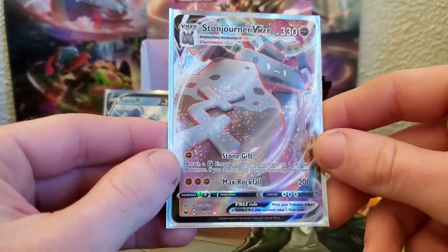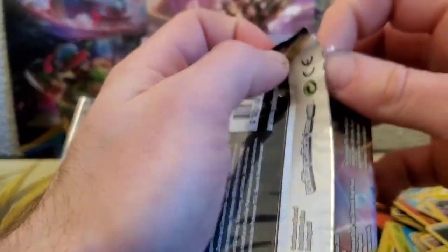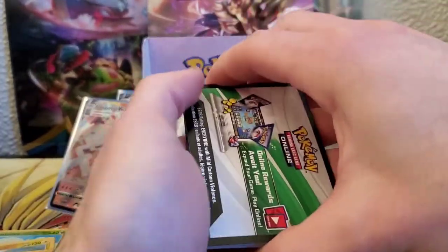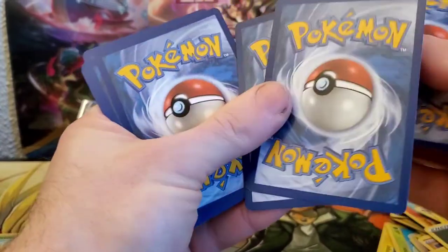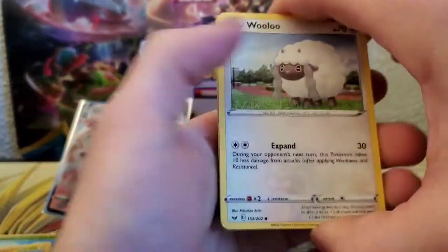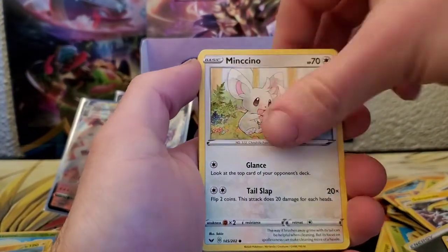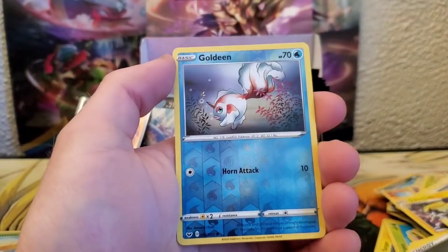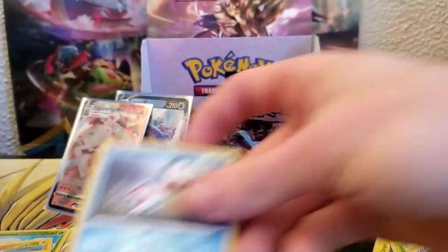Very nice, awesome pull — I will take that! Next pack: Wooloo, Shellder, Clobbopus, Silicobra, Munchlax, Energy, Sudowoodo, Elegoo, Energy Search, Goldeen, and a holo rare Copperajah. I'll take that!